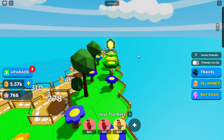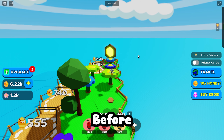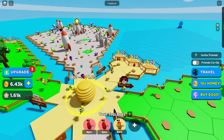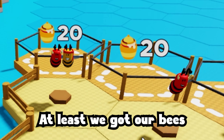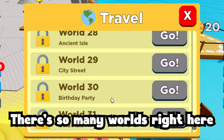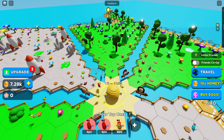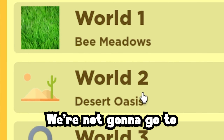Is this where we change our theme? No way. If you guys haven't seen part one of this series, make sure to go check it out before you watch this video. Is this where you change the theme of our plot? Well, kinda — we're just gonna start all over again, but at least we have our bees. There's so many worlds right here. I get it now — I could just simply click on go and we're back at this place. That's how this game works.